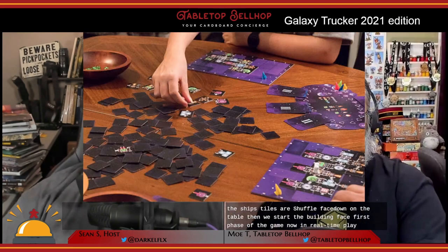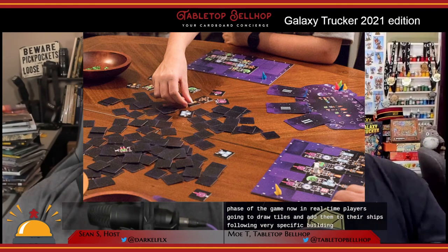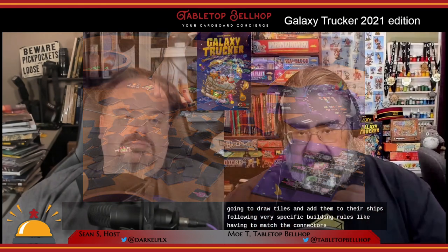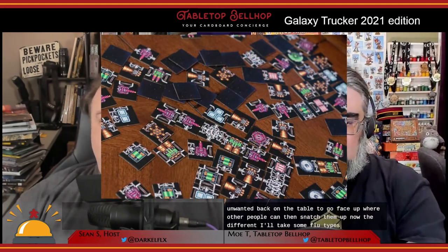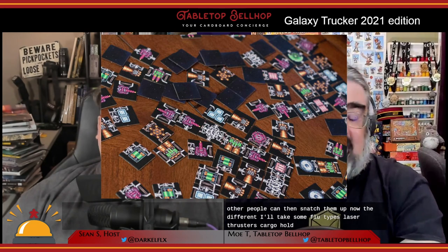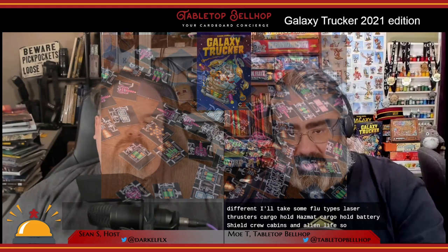In real time, players draw tiles and add them to their ships, following very specific building rules like having to match the connectors on the edge of the tiles. Players also have the option to save tiles to place later, but they take a penalty if they don't use those up by the end of the building phase. Any unwanted tiles can be placed back on the table face up where other players can then snag them. The different tile types include pipes, lasers, thrusters, cargo holds, hazmat cargo holds, batteries, shields, crew cabins, and alien life support systems.